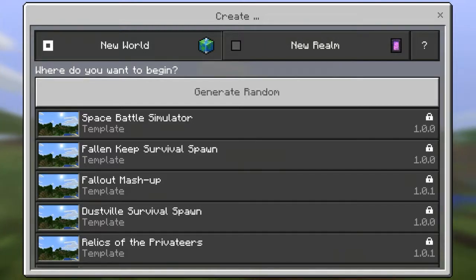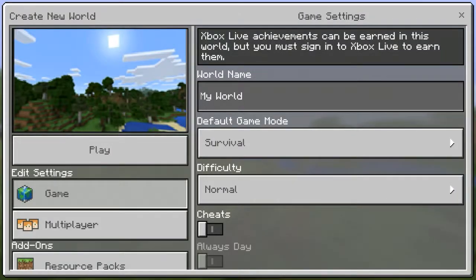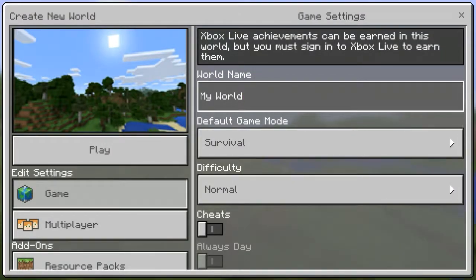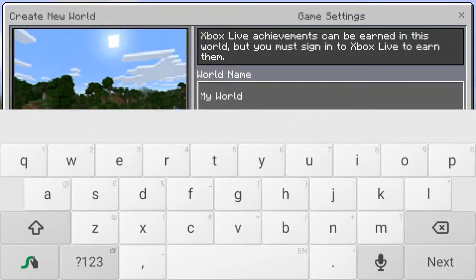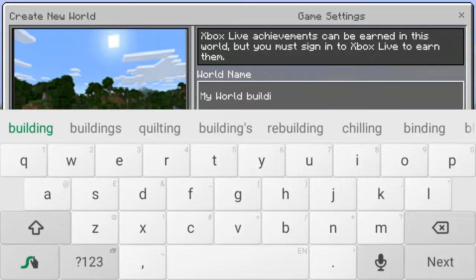Well, it is what it is. This is my new world that I'm going to be in. I'll be playing Minecraft — I'll be making a new world and this world will be called 'Buildings' because I am very good at naming things.